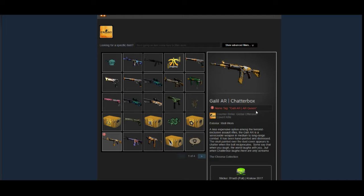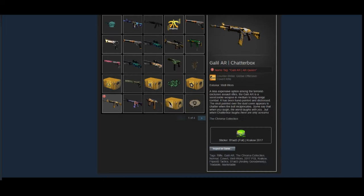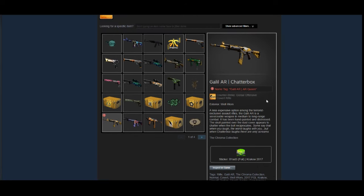The P90 Chatterbox — I don't think this is going to raise at all in the future. It's kind of one of those skins that's going to be a cheap Covert for a while, so I'd say this is probably not a great investment. But if he likes it, then he likes it and it's cool.